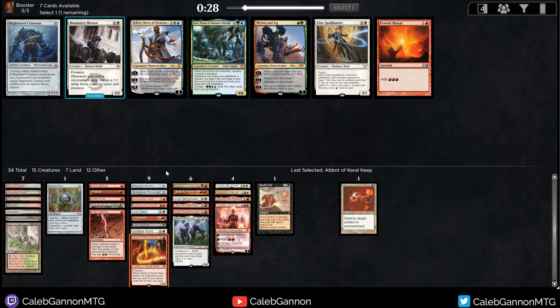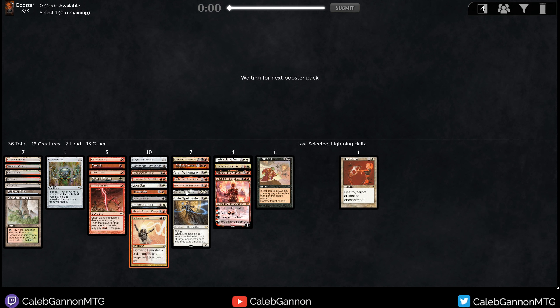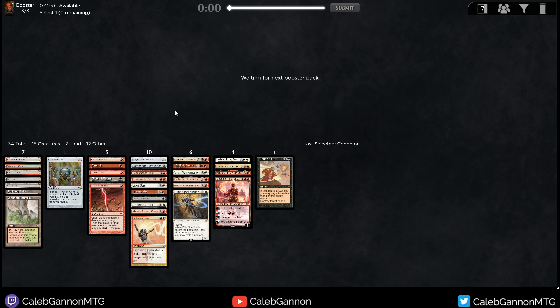I only have like two green fixings, so I don't think I'm doing that green card. I could just take Elite Spellbinder for the sideboard, or maybe I play it instead of Vryn Wingmare. Here comes the Lightning Helix. Liquor Wisp is just too intensive on our mana, so right now I don't think I'm main-decking Lurrus or Disenchant. I can't really play Assassin's Trophy. I'll take Condemn in the off chance I end up in an aggro mirror. I don't think I like Vryn Wingmare in the main deck, so I can cut that. Bonecrusher, Eidolon, Vortex — this deck is all over the place and I love it.